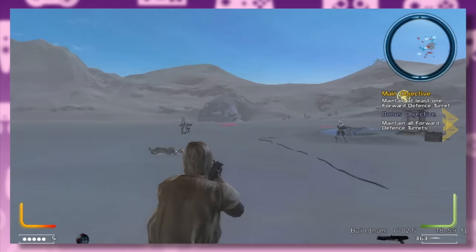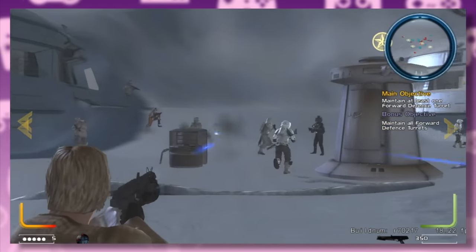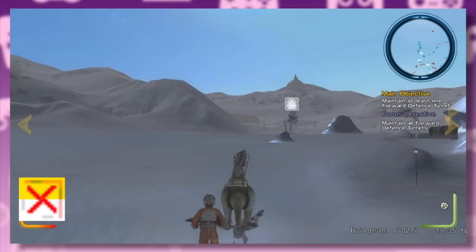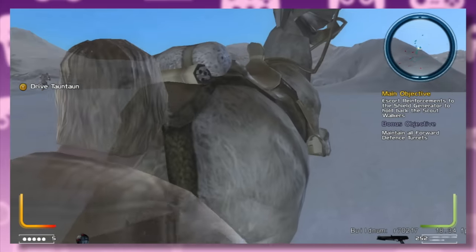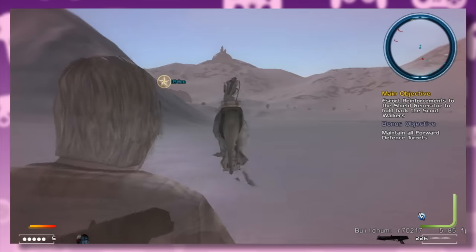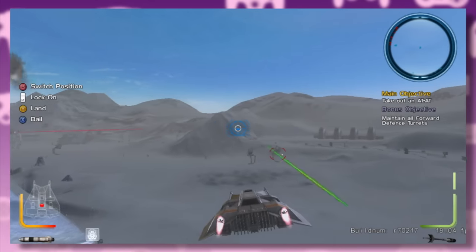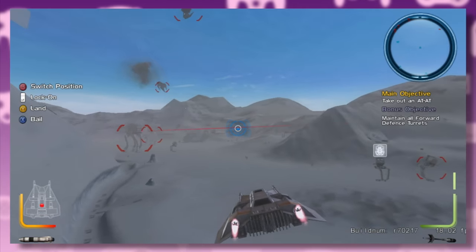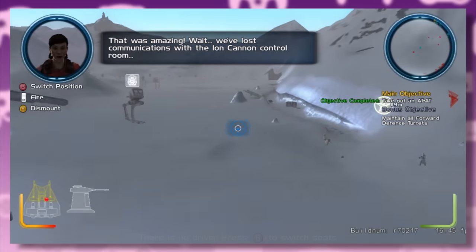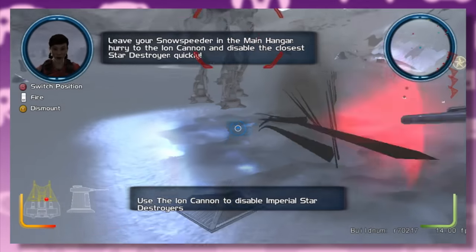The next level takes place during the Battle of Hoth and starts with X2 leading a group of rebels defending Echo Base. The Tauntauns hadn't been programmed yet in this build, so they behave oddly on the battlefield. This is an updated version of the original game's Hoth map — bigger and more detailed. You can get into a speeder and blow up some walkers; you can shoot the tow cable from the gunner position, but in this early developer build it kind of looks like confetti.